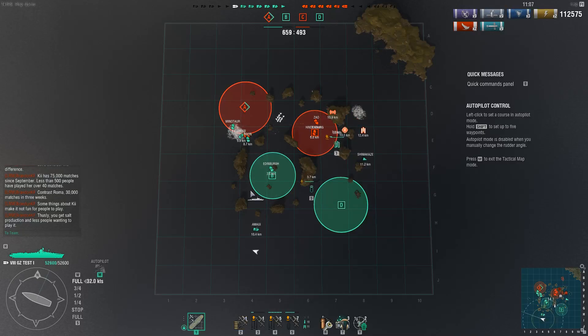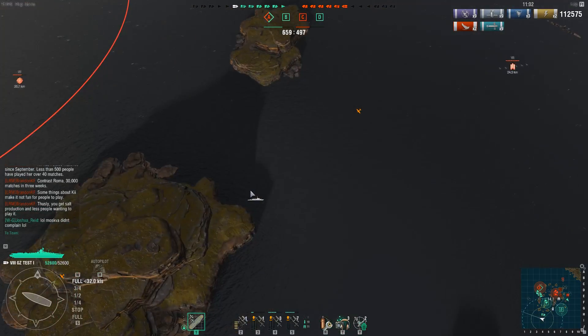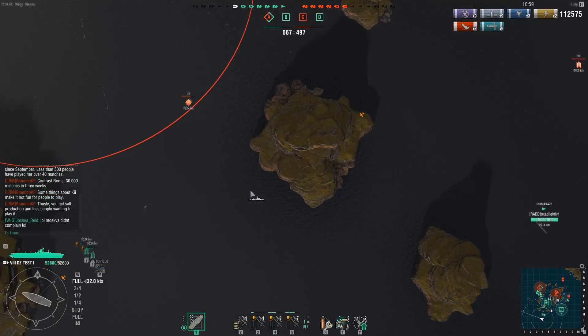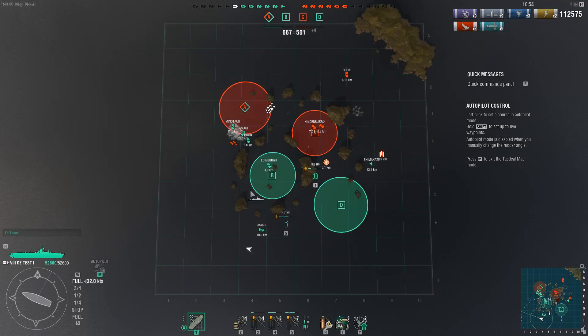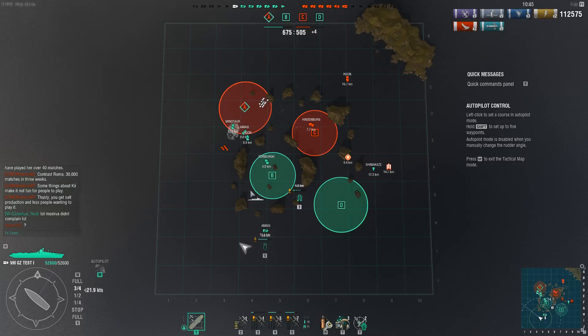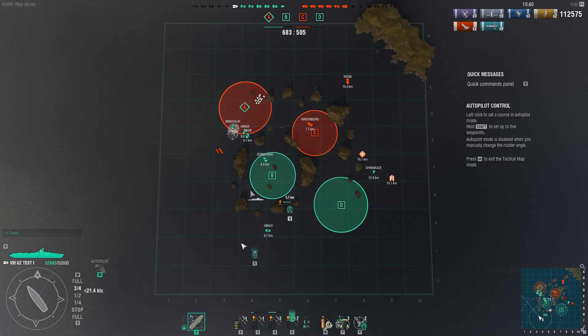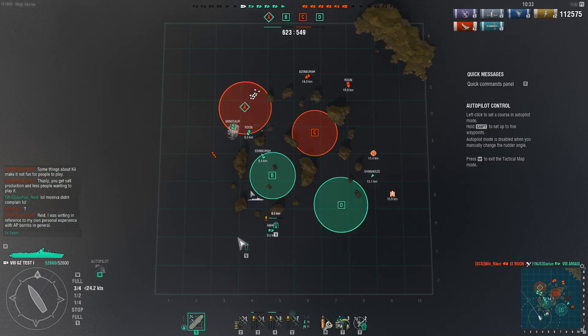So as you can see the Graf Zeppelin is pretty beefy now. I don't see how much more they can change it to make people happy - it's got good bombers, good torpedo bombers, and its fighters are acceptable and usable. The secondaries got a buff, it's got hydroacoustics now. Like, I don't see what could be the issue personally. It's all around a pretty decent carrier. 102,000 damage and I'm only five minutes into the game - how much more can you ask for out of that really?